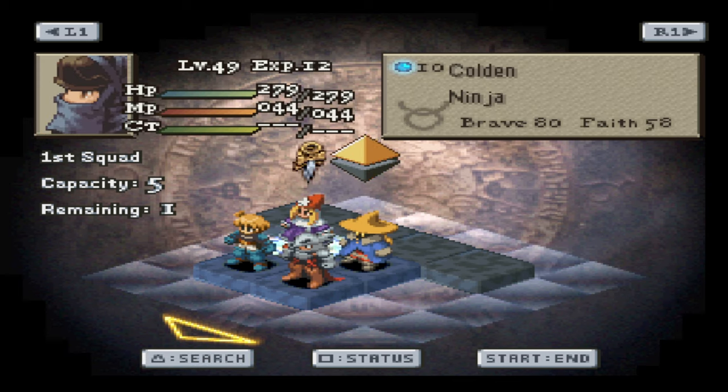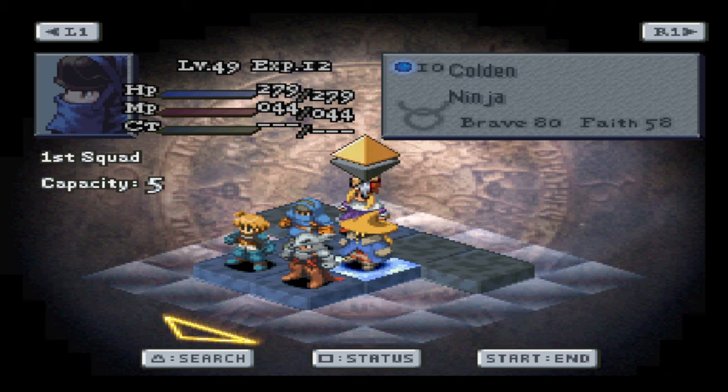So as far as our team comp goes, nothing crazy here — we got the same Stalwart 5. We got Roxy, the Time Mage with the healing. We got Stouty, the nuking Black Mage. We got Colden, the ninja dude. We got Rivaldi, the lancer. We got Ramza. Kind of already went over his kit. So let's go!